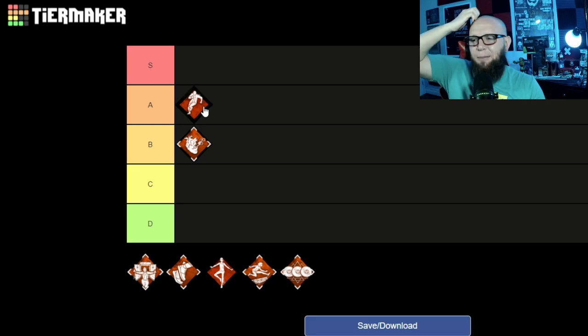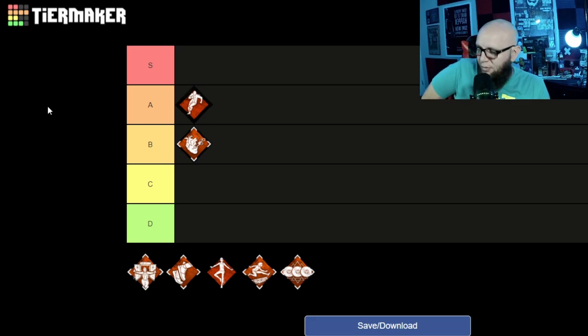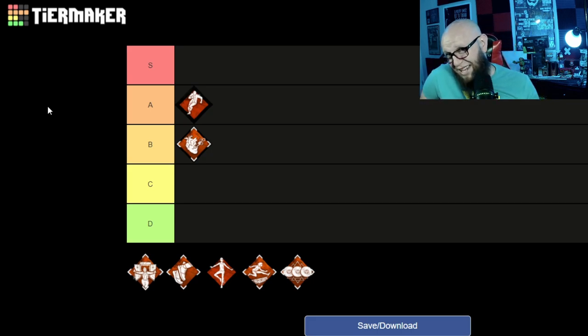For that reason I'm not going to put Dead Hard in S tier, although I think a lot of people would. Keep in mind that even though Dead Hard can be used multiple times throughout a trial — versus Adrenaline which is one use — we're going to put Dead Hard up into A tier. A lot of people perceive Dead Hard as the best exhaustion perk, but as we go over the next five perks, we'll break down why that's not necessarily the case.